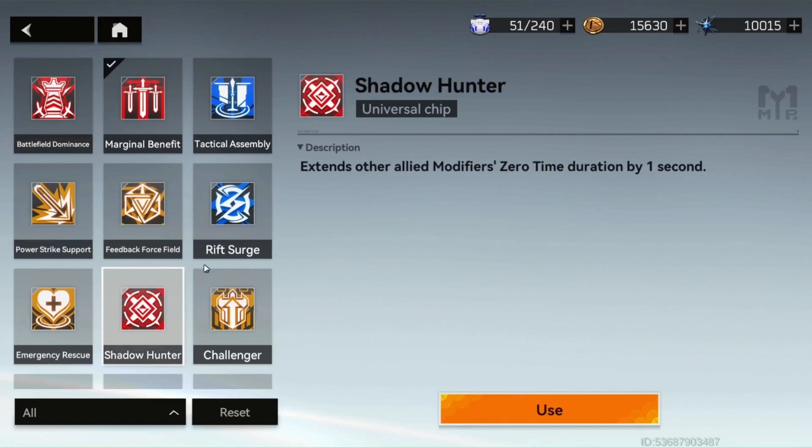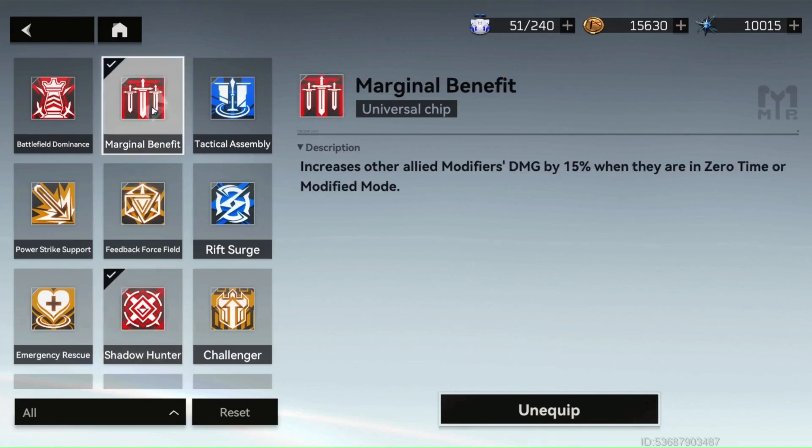Sometimes when fighting a boss I'll switch to Shadow Hunter, which is an offensive chip that extends the modifiers' zero time duration by one second. As you get better in this game you'll start to dodge perfectly and trigger zero time all the time, so extending zero time by one second lets you do more damage. That also works together with Marginal Benefit, which increases the modifiers' damage by 15% when they are in zero time or modified mode — which is huge because you're triggering zero time all the time. These chips are really helping you do more damage.